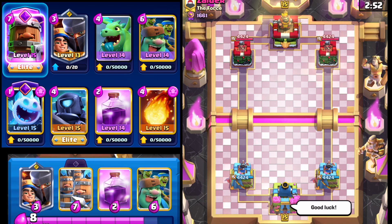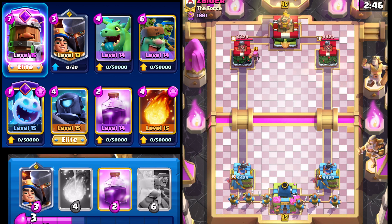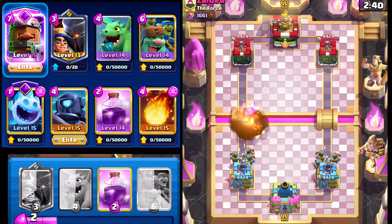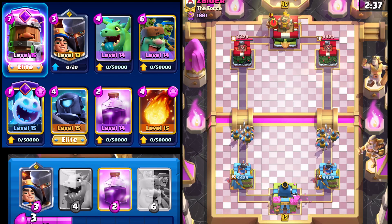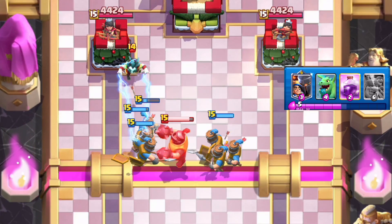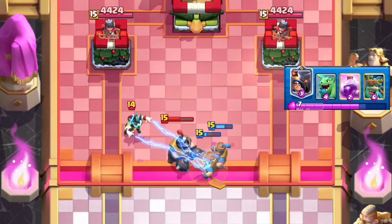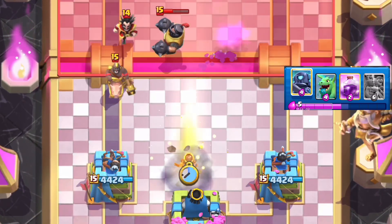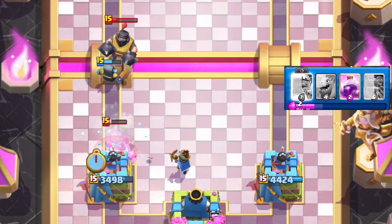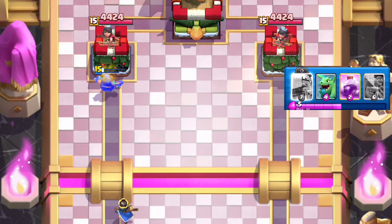Let's hop into another match. Our opponent drops a good luck — we'll give one back. Going with Royal Recruits. He plays Firecracker — I'm just going to Fireball at the bridge, not deal with it. Negative one trade for us, so essentially an eight-elixir Royal Recruits on the field. He goes with E-Wiz and Mega Knight — definitely not looking great. Going with Little Prince first. We have to finish up the E-Wiz because that's going to cause a lot of problems. Ice spirit for the Hog Rider, and Mini Pekka finishes out the Mega Knight.